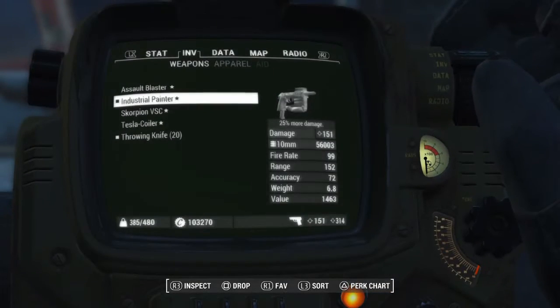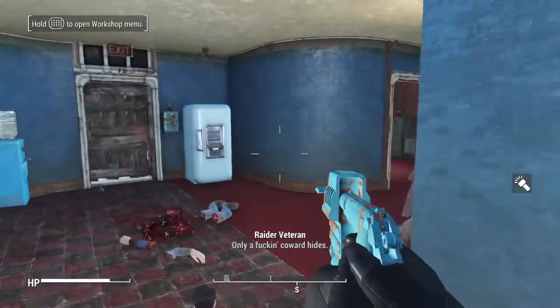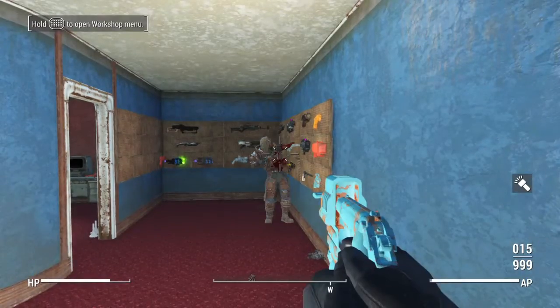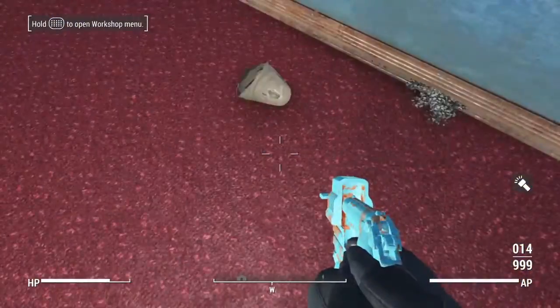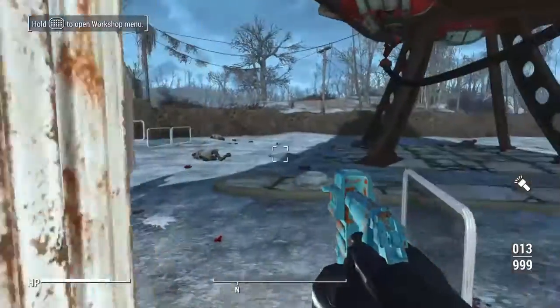This is the industrial painter, and I freaking love this gun. So this is going to be a deliverer with an advanced receiver, 10mm long ported barrel, western sharpshooter's grip, large quick eject mag, standard sights, assault muzzle brake, projectile override for the paintballs in white, and blue for the low res color swap. The funniest thing about this gun is look at how slow these projectiles shoot.